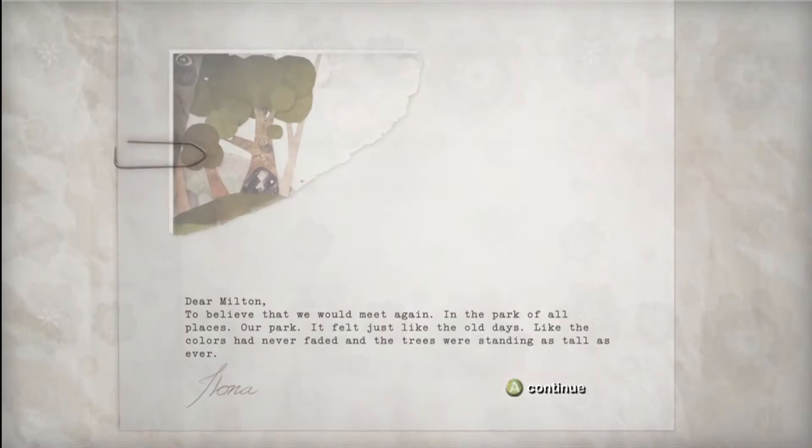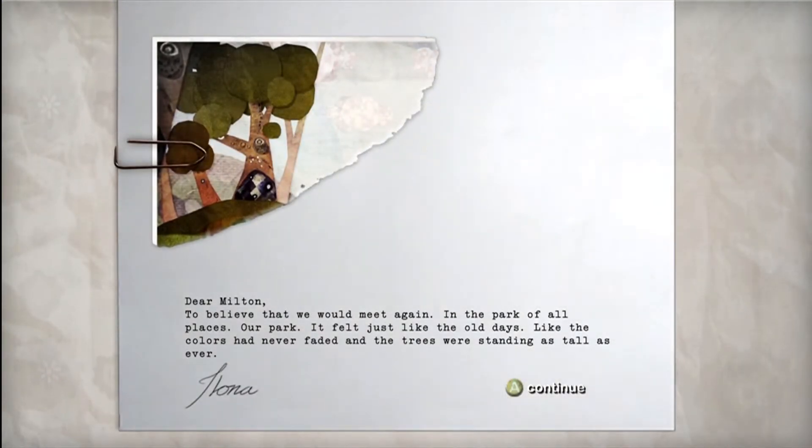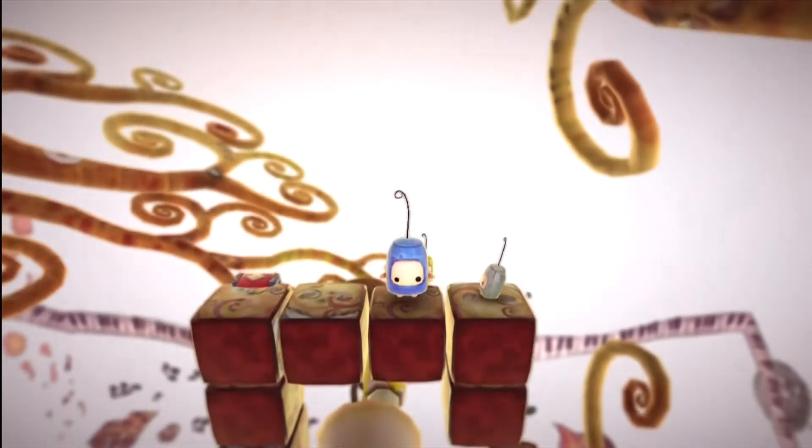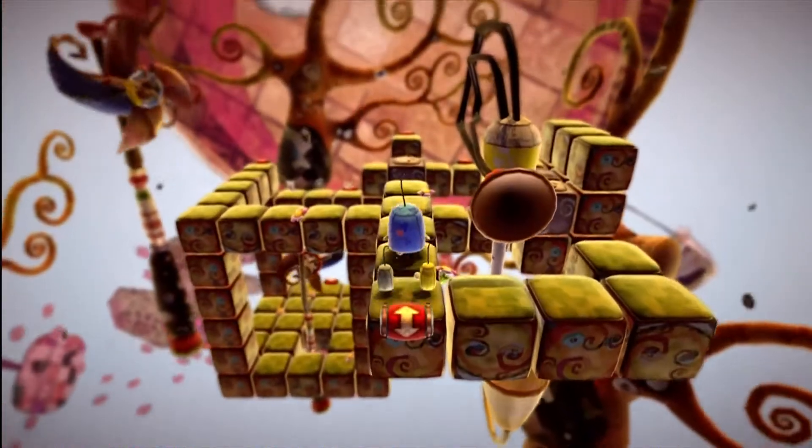There's a memory — here's a memory fragment. 'TN Milton — to believe that we would meet again, in the park of all places, our park. That felt just like the old days, like the colors never fading, the trees were standing as tall as ever.' And Ilona — I guess that's her name. Anyway, we'll grab that safka and continue on our journey.